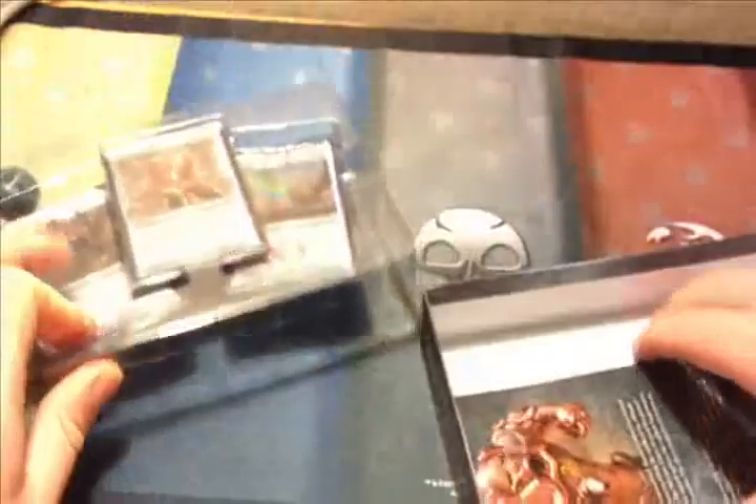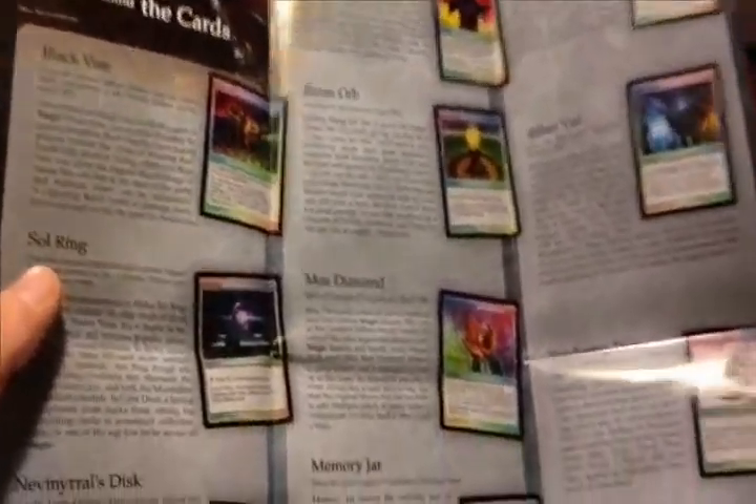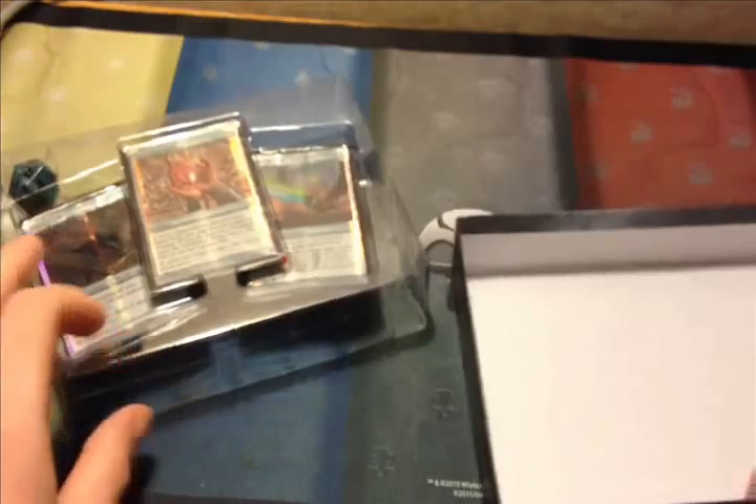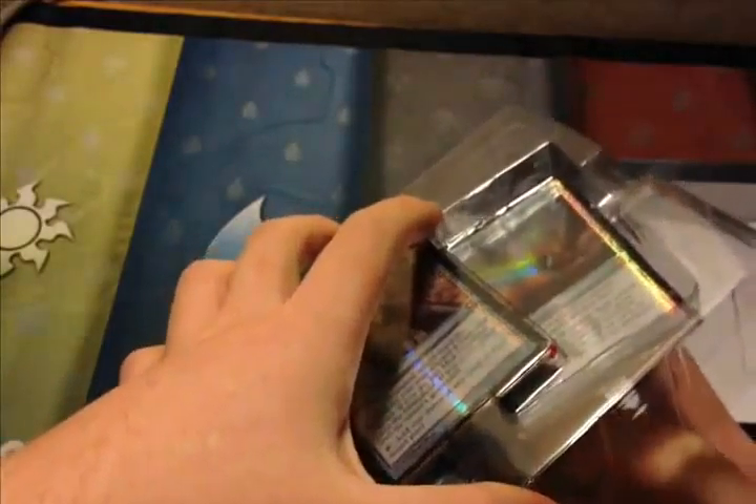I'm going to go ahead and open up this box and set it off to the side. I'll lift this out first and pull out this little pack here. It goes through the history of some of the artifacts in the set — talks about the Mirari for a bit there, and more stories of the cards. So we have 13 cards total. We pretty much have Mirari and Karn Silver Golem up in there.